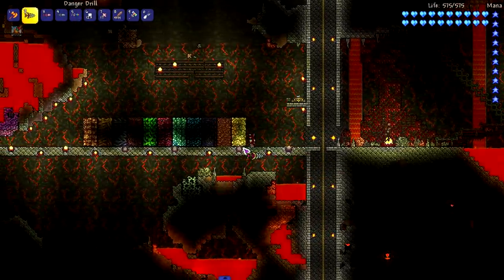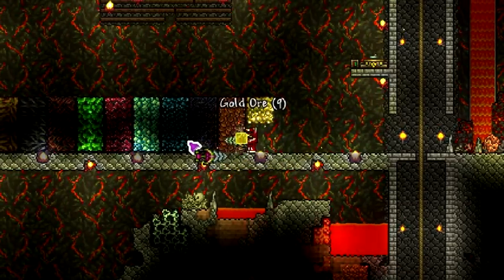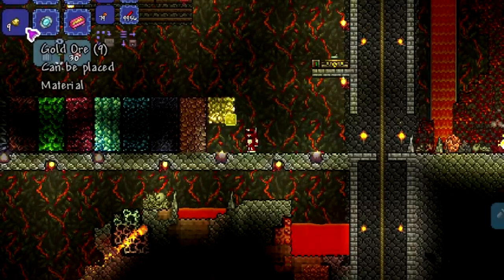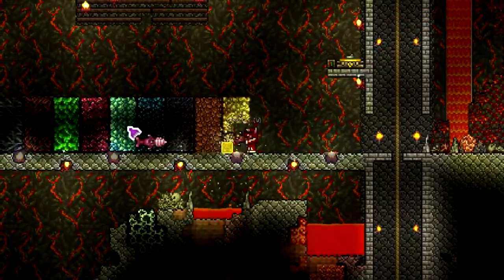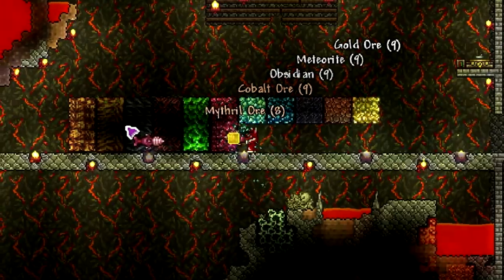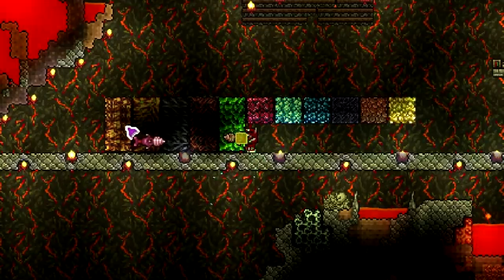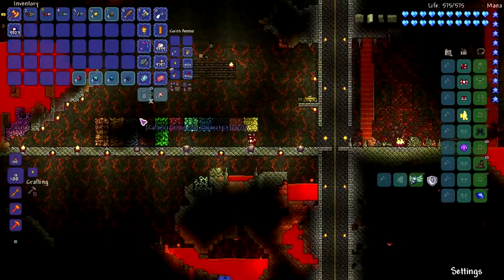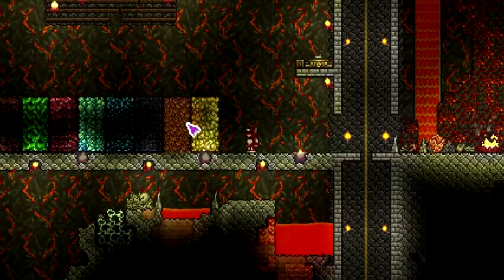Putting the Thorium drills to the power test. The Danger Drill at 35 pickaxe power can only do gold, but it's a pretty fast early-game drill, so that's useful. The Flesh Drill at 155 pickaxe power — I expected it to get to chlorophyte — but it's slowing down at adamantite. It can't get past that. So it stops at adamantite — that mid-tier pickaxe, not bad.